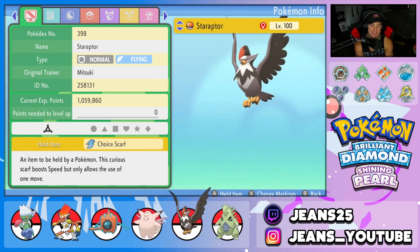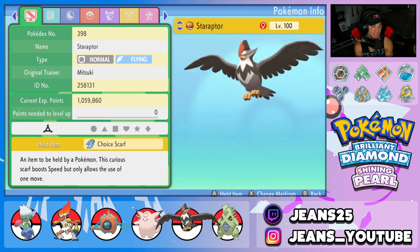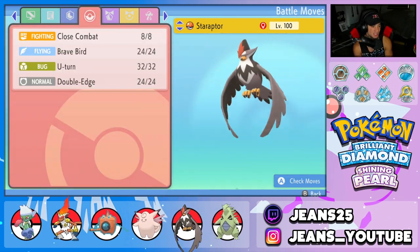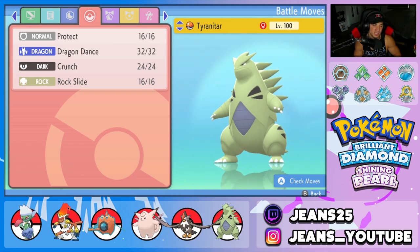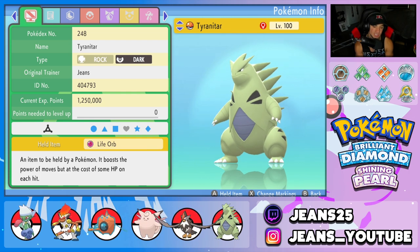Fifth Pokemon is Staraptor — we used it in the last video and got a lot of value out of it, so I'm bringing it back. It has Choice Scarf as its item, Intimidate as its ability, and the same moveset: Close Combat, Brave Bird, U-Turn, and Double Edge. Final Pokemon is Tyranitar for more offensive power. It's got Protect, Dragon Dance to set up, Crunch, and Rock Slide. Ability is Sand Stream for weather control, and it's holding a Life Orb to maximize damage.